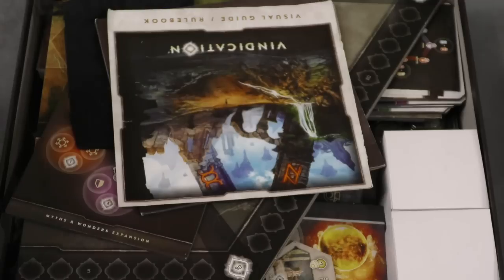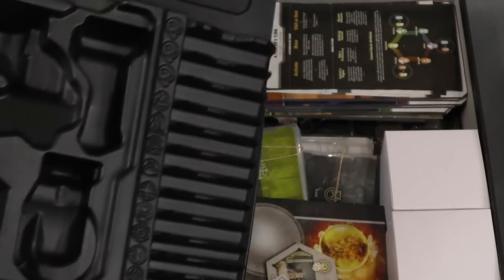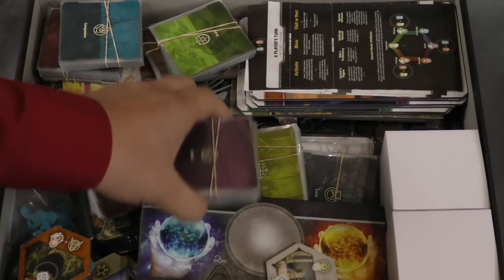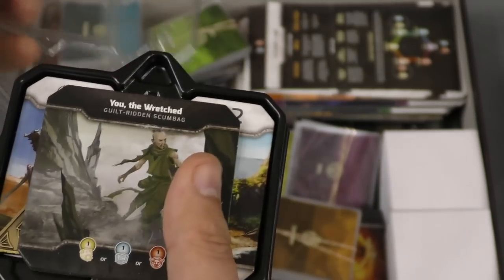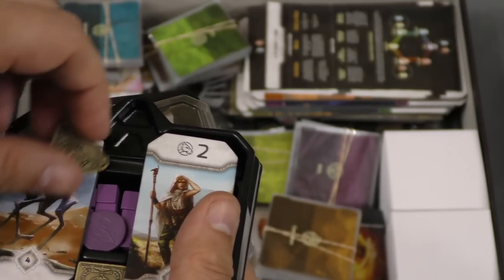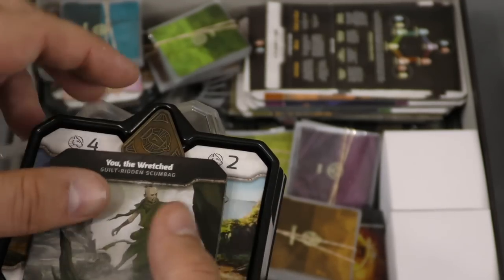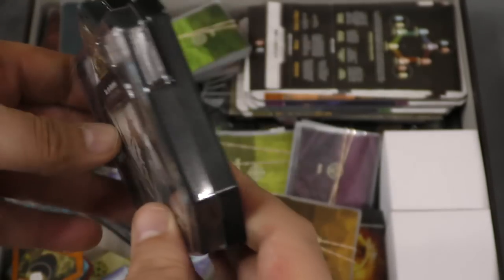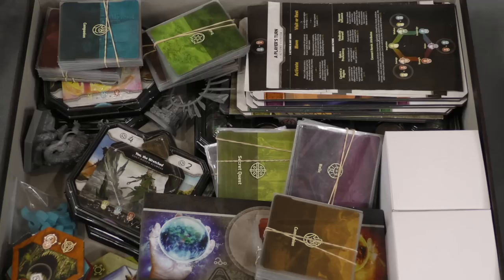The expansion comes with a very nice insert, but I didn't want to keep an extra box, so I was able to fit everything into the main game box by removing the original insert. The harder part was fitting the tokens and extra characters, but if you place them just right like a puzzle everything fits inside. I also didn't realize until I played that the characters were tied to specific factions. It all fits in the base box without the lid popping off.